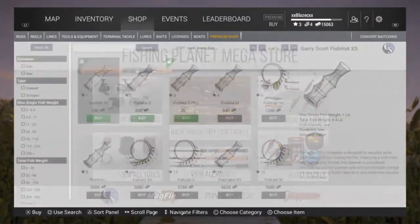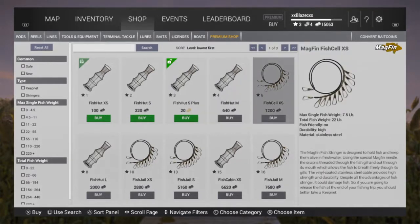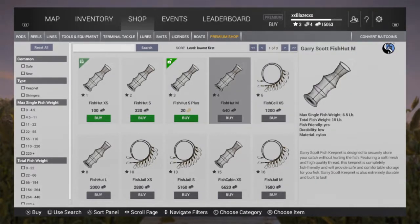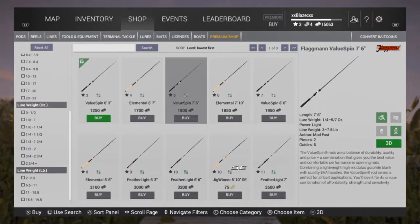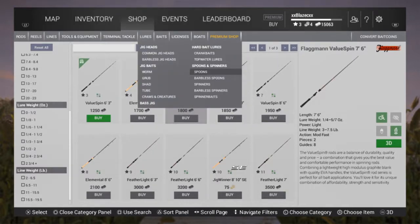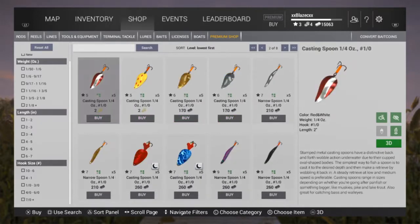Once you get to level 6, go to the shop, go over to tools and equipment, and go to landing and keep nets — stringer. It holds 22 pounds, so purchase it. Go into the rods and reels also and purchase the level 5 to level 6 reel. Purchase a new rod — a spin rod, a match rod instead of a telescopic rod. Purchase a new match rod as well.